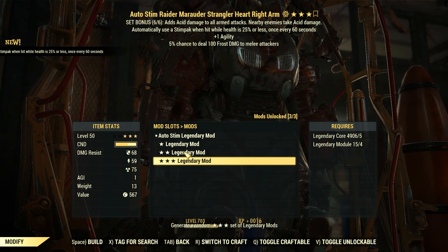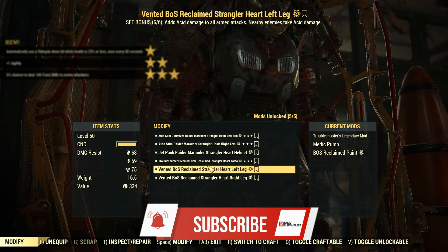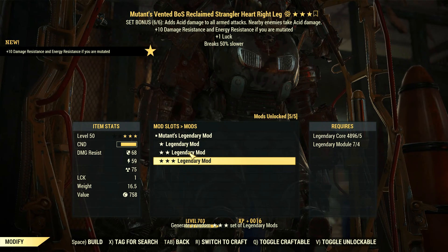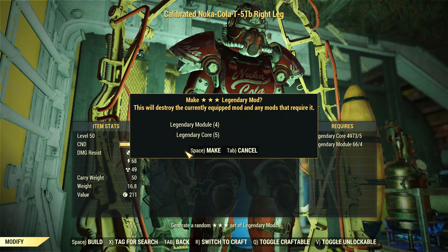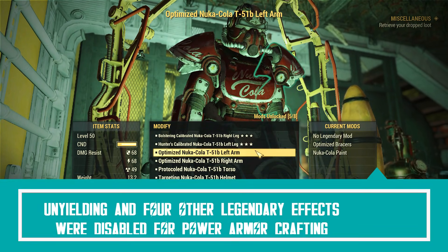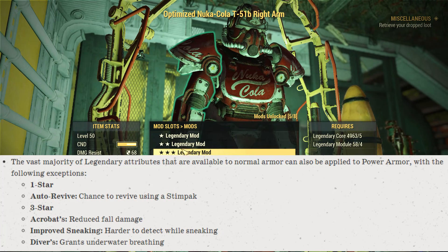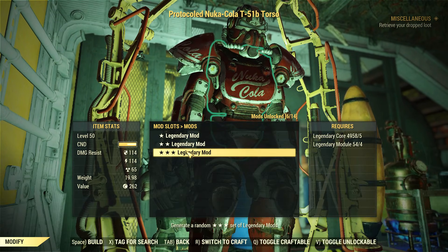Bethesda didn't exactly explain their decision, but it's implicit — Unyielding is by far the most popular and strongest armor effect in the game, with all those stacked attributes. Put that on top of the power armor defense bonus and it's next-level overpowered. Bethesda also announced 4 other effects that are locked for power armor: auto revive, acrobats, improved sneaking, and divers. Most of them because such effects are already part of the power armor passives.